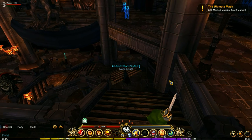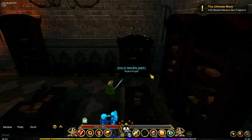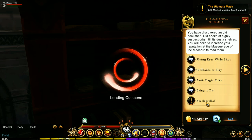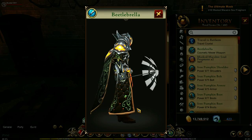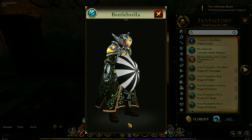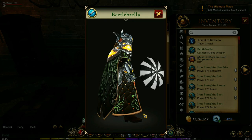Let's get into some secrets. There's a bookcase right over here — I did show this in my last video — where you're going to find the Beetlebrella. This is in relation to Beetlejuice, which is one of my favorite movies. You get the Beetlebrella, which is a cosmetic weapon. It's also got the same coloring as the Beetlejuice theme. If you're a Beetlejuice fan, you will love this. Plus, this is the first umbrella in the game, as far as I know. Looks amazing. You need to be rank 6.